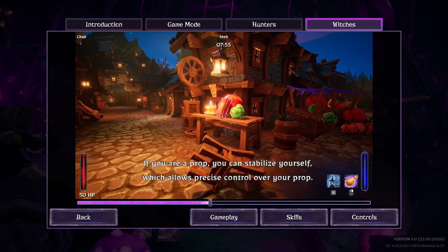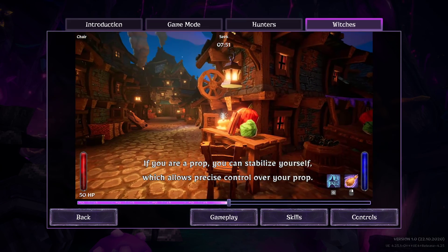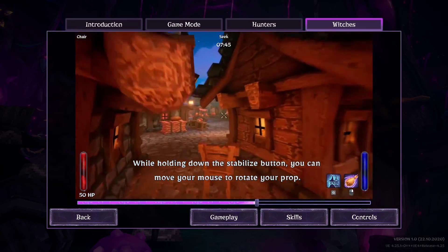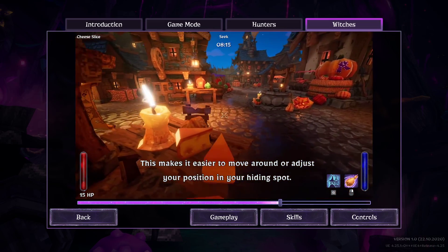If you are a prop you can stabilize yourself, which allows precise control over your prop. By holding down the stabilize button you can move your mouse to rotate your prop. This makes it easier to move around or adjust your position in your hiding spot.